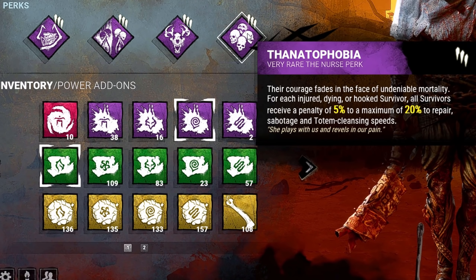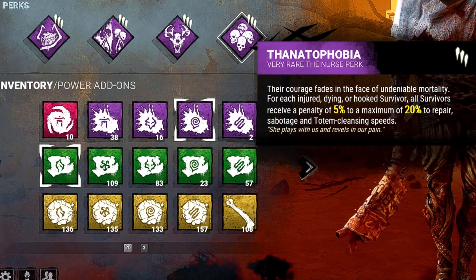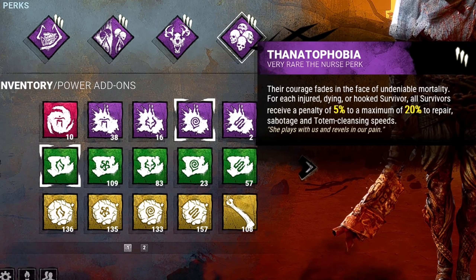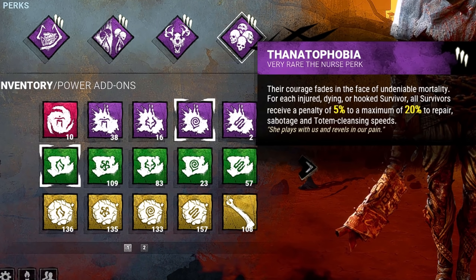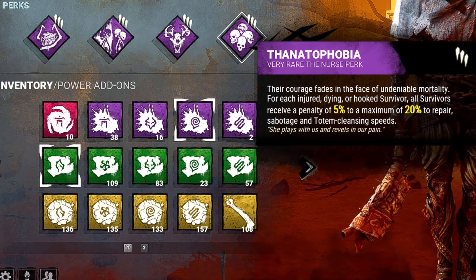And last but not least, we have Thanatophobia. For each injured, dying, or hooked survivor, all survivors will receive a penalty of 5%, which stacks up to a max of 20% to Repair, Sabotage, and Totem Cleansing speeds.